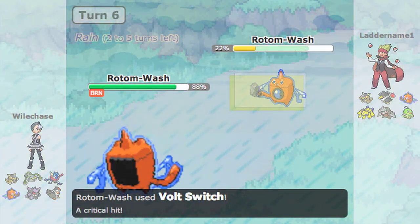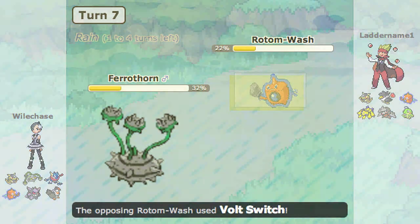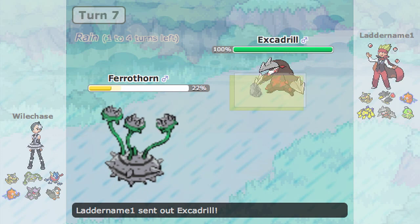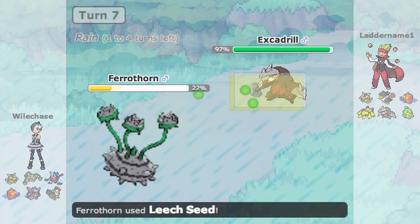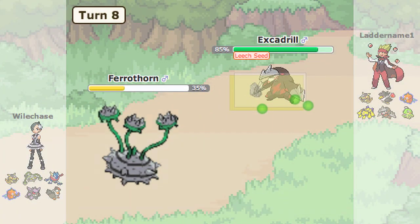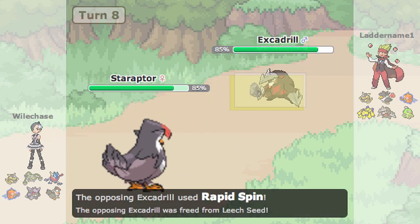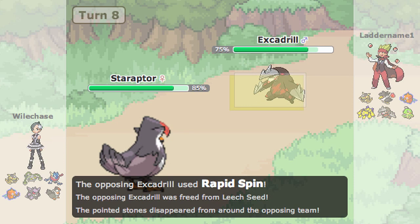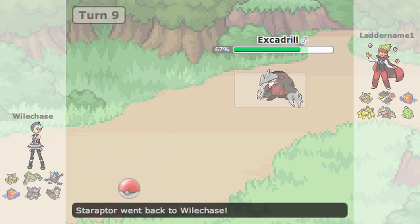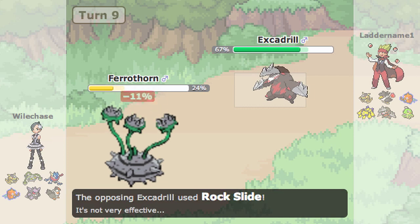Even if he goes into Excadrill, I doubt it really wants to stay in anyway because he doesn't know how much speed investment I have, so it's smarter for him to go into Rotom first. I go into Ferrothorn for safety and he volt switches into Excadrill. I figured he'd want to go for earthquake more than spin, but he spins — and it's like, come on, that didn't seem like the right call there.